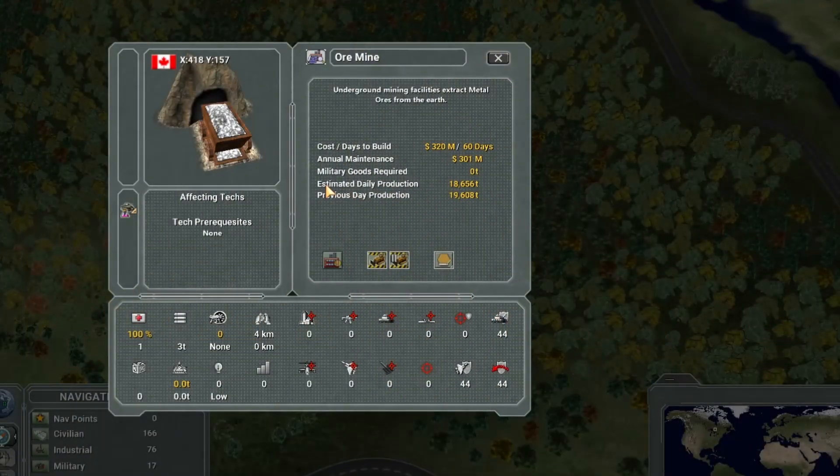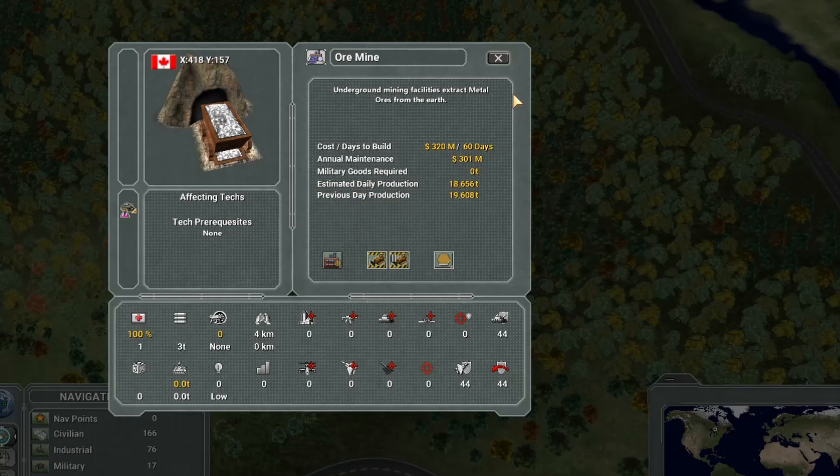All of those locations, for any facility that produces a commodity such as your ore mines, your uranium mines, or power plants, will report two values. One value is what did this produce yesterday — its exact output. The second value is based on your current settings, what can you expect it to produce at the end of today. And if you change your production to 50% of capacity from 100% and then inspect the building, you'll see those numbers change immediately so you can understand what it's going to produce tomorrow.